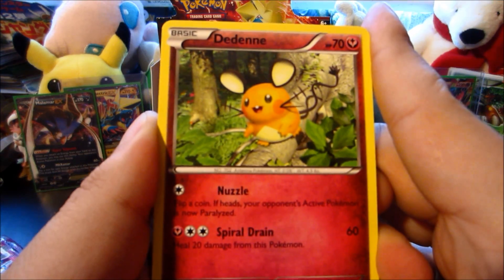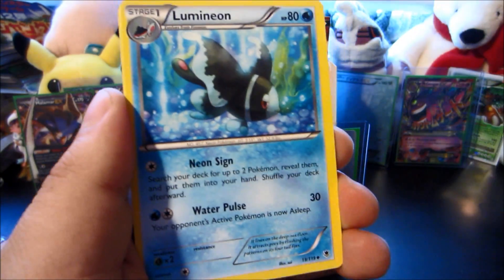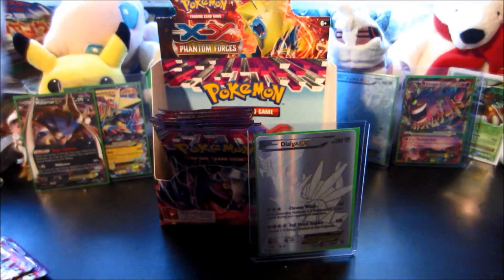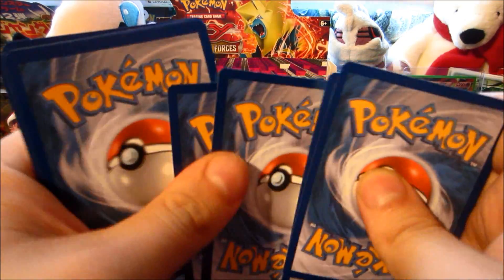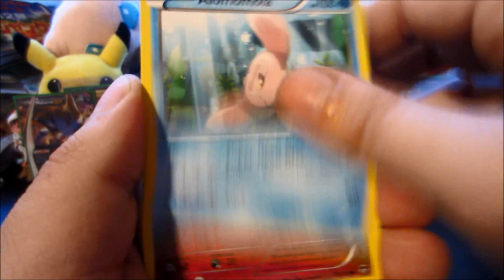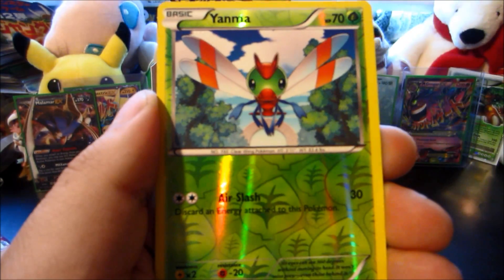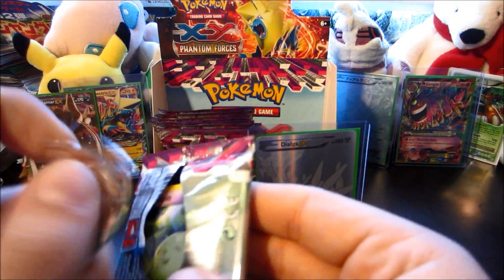I am at a loss for words — was not expecting that at all. Whatever — Spearow, Lysandre's Trump Card, Lumineon, Pyroar, reverse is the Dimension Valley — very nice. And there is that Dialga EX full metal — oh yeah, baby. Definitely not deleting these videos off my camera before I make sure they're on my computer. We got Skarmory, Malamar, Denny, Litwick, Professor Sycamore, Golbat, Clefki, Yanma, and the rare is an Exeggcute. We got two more packs for this part.